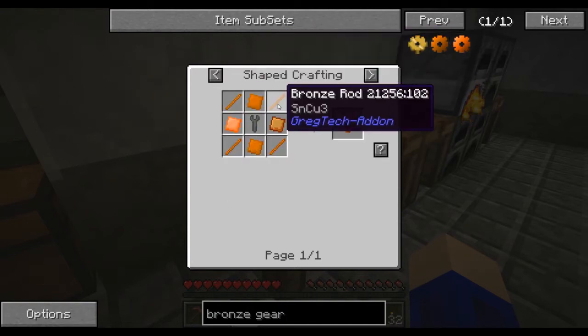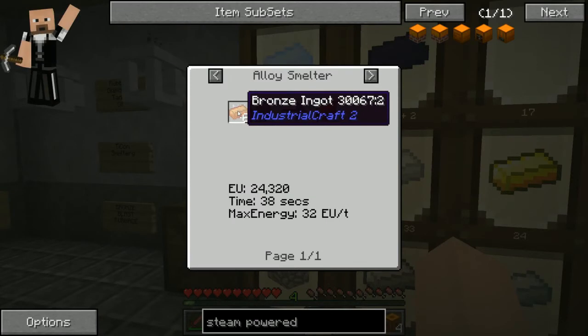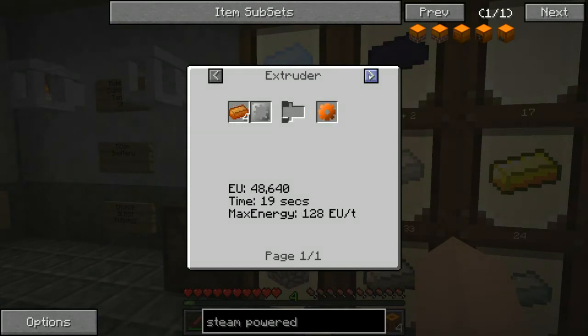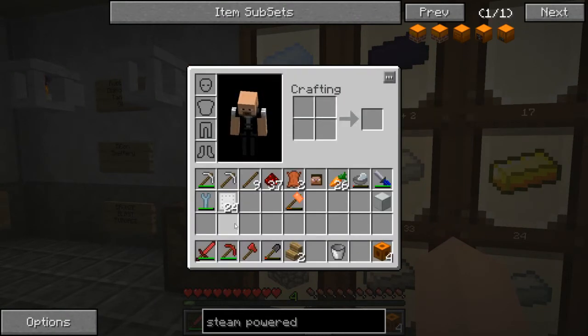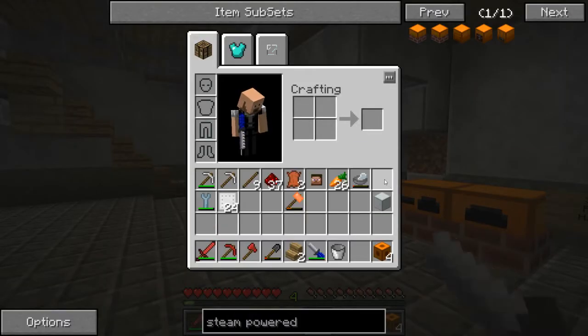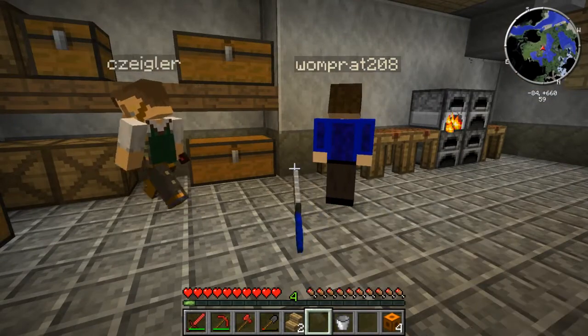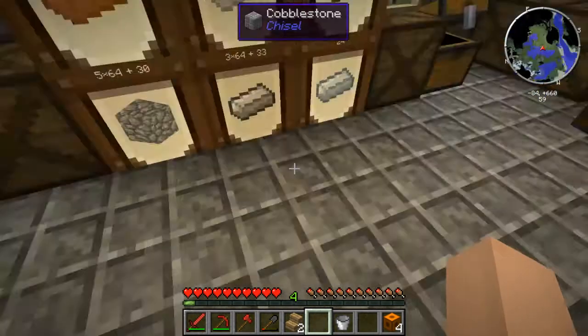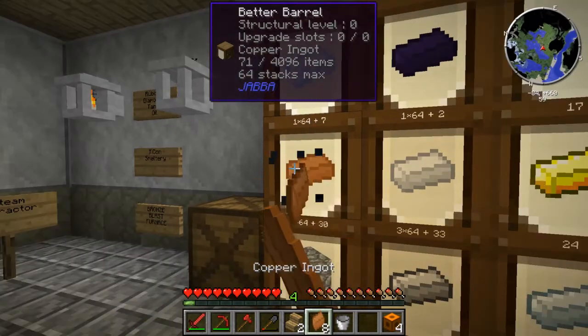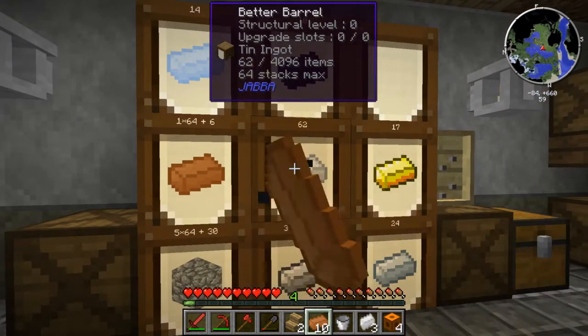Correct. What were you going to say, Matt? Nothing at the moment. I'm just trying to figure out how to make these bronze rods. We should have an iron file. Where did we stick our file? It's in my hands. Give Matt your file. Matt, turn around. Thank you. You should be able to use that to make the rods.